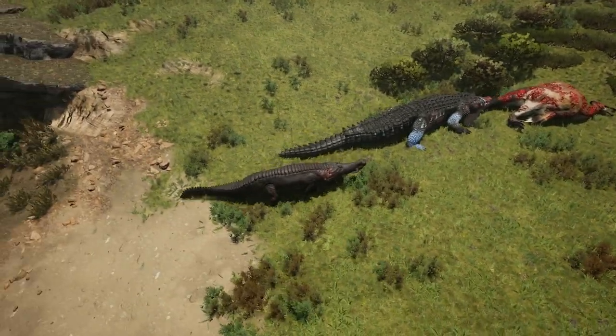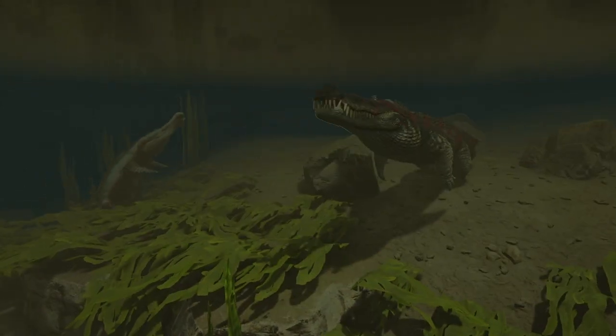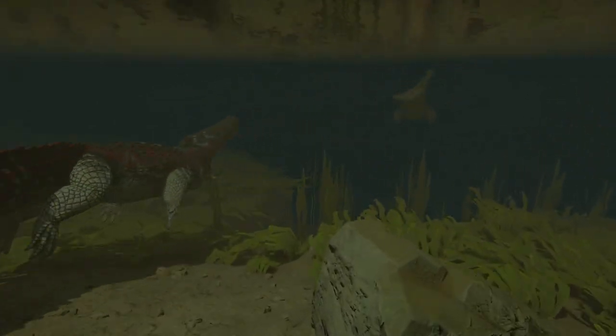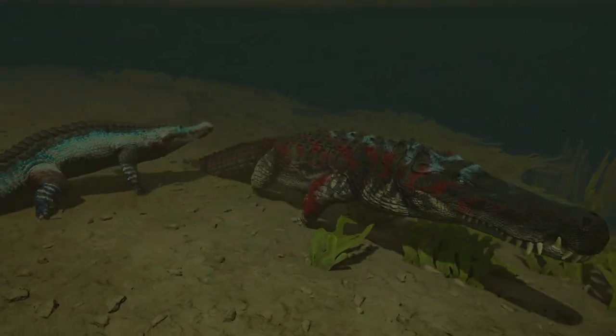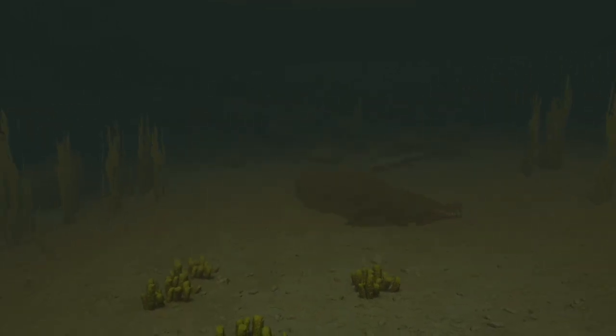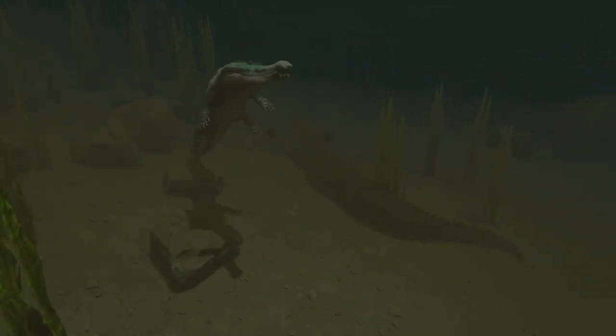On land your performance is limited, but in water it is a whole other story. Out of all the creatures, Sarkosuchus might be the one most qualified for water fights. It is fast, agile, and it can deliver devastating bites. If you use your Asphyxiation Snap, you can drain your opponents' stamina, rendering them helpless to your attacks. Once they are out of stamina or once they start slowing down, that is when it is easier to deal massive damage with the Crushing Bite. You just need to make sure that you keep moving and stay clear of their attacks.